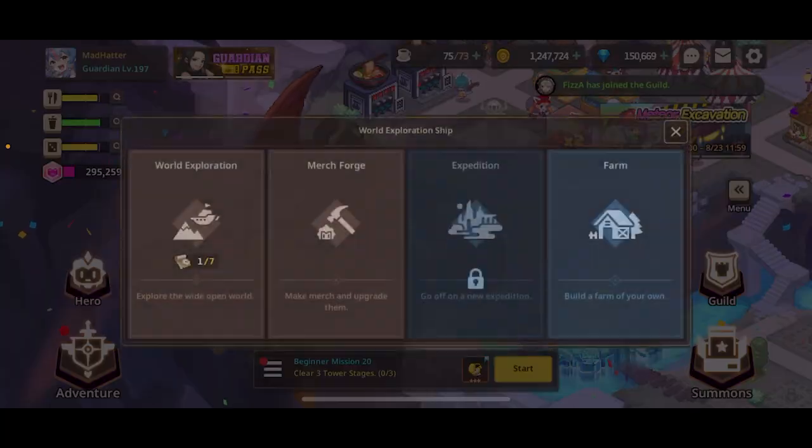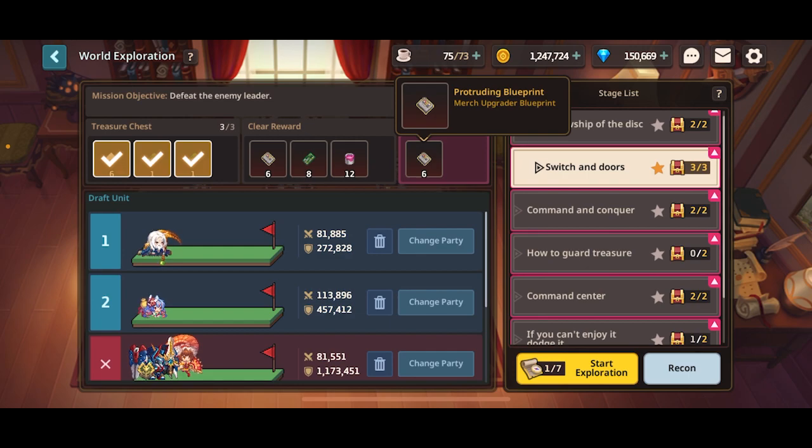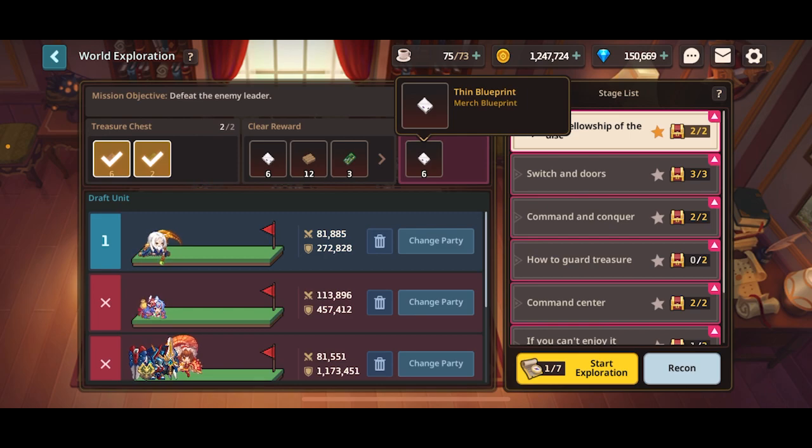I'm actually going to recommend something that some people might not agree with, and that is to farm protruding blueprints once you're done with thin blueprints. The reason is you can level them up much faster. Leveling merges is such a painful procedure — they give so many additional stats. Some people will tell you to level them as you go using the trash extra merges you get, but I think that's too slow as a new player.